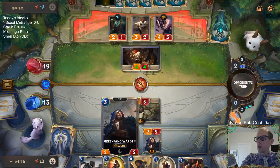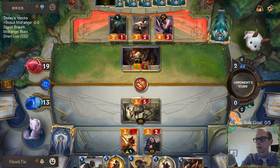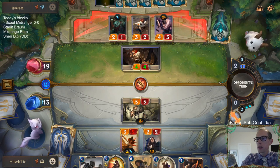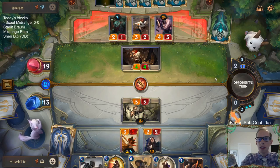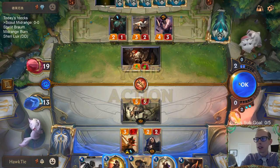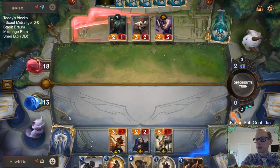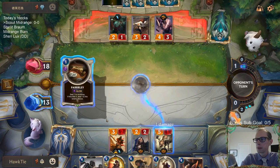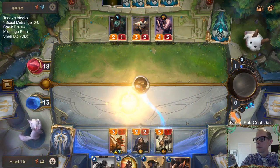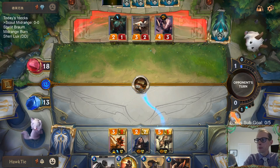A 4-4 means it's no longer good to attack with the 2-2. I'm pretty sure they have Make It Rain — wait, the cat is Parlay, not Make It Rain. Parlay.